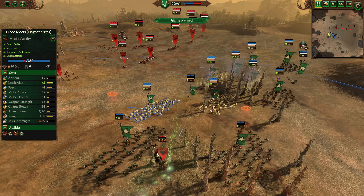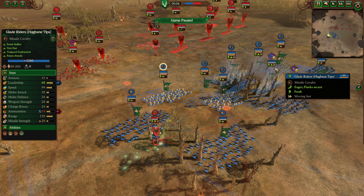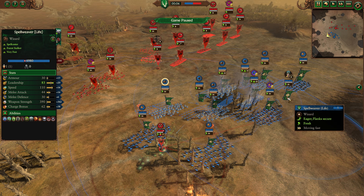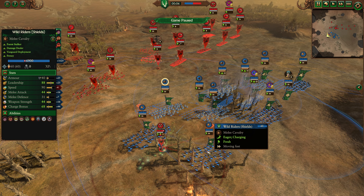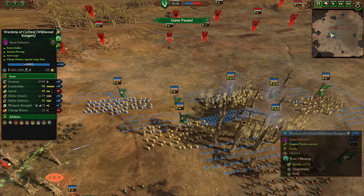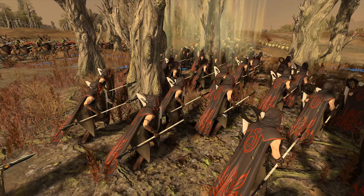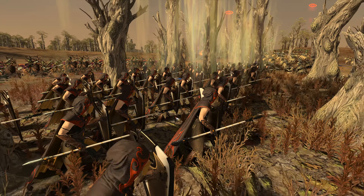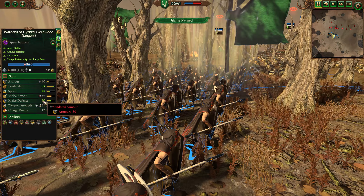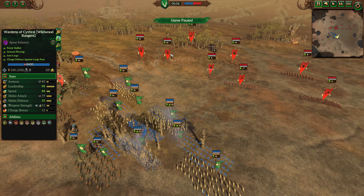That magic damage increasing damage versus demonic units is definitely very useful here. He's got four of those Hagbane tips, then two Glade Captains with a Lore of Life Spellweaver up on an eagle. We've got some Wild Riders with shields, the Wild Hunters of Kurnos, and the Wardens of Kithril Regiment of Renown. For Wildwood Rangers — you don't see these guys super often — but you have spears and shields, armor sundering, very elite stats, but not a lot of armor.